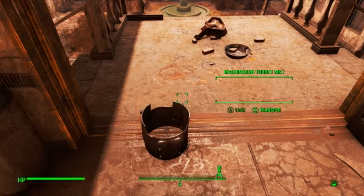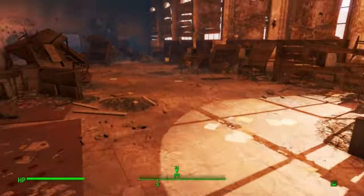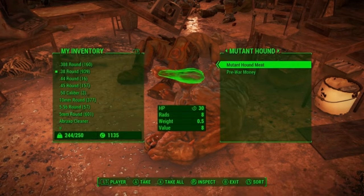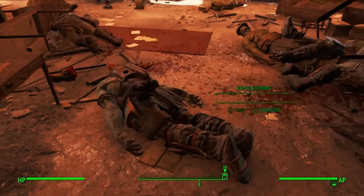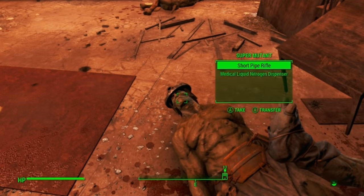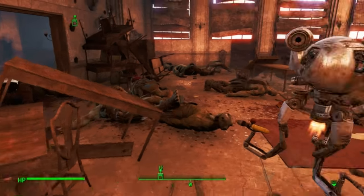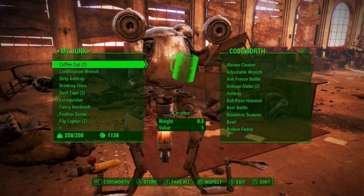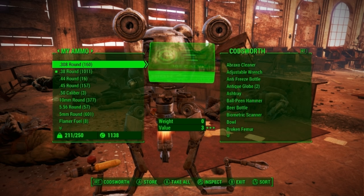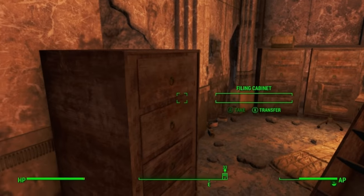Let's keep on getting our stuff. We're probably almost done scavenging. Now we're finally over the maximum weight limit, but it took us a nicely long period of time to get there, and I think we can just have Codsworth carry the rest. We'll pass all our unwanted junk to Codsworth. Now we're able to walk at almost full speed again and can proceed into the back room of this library area.